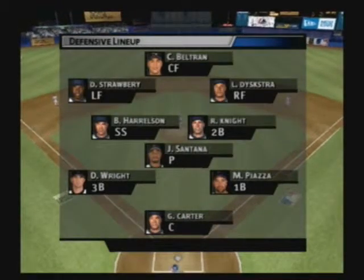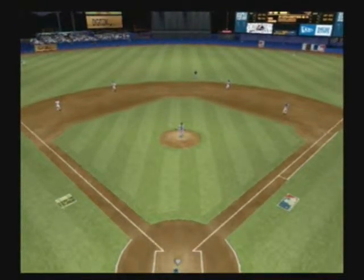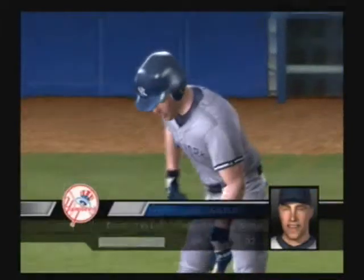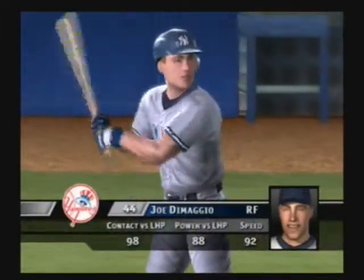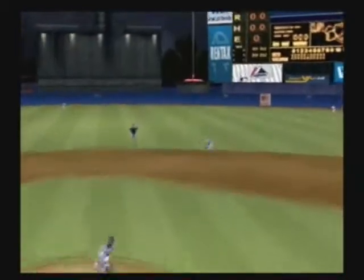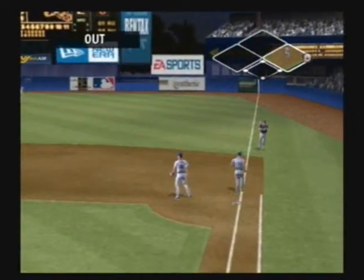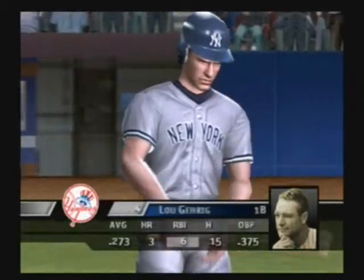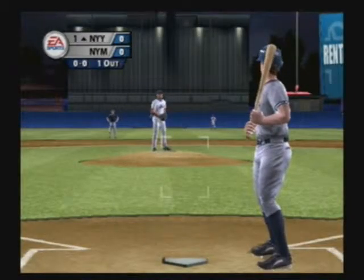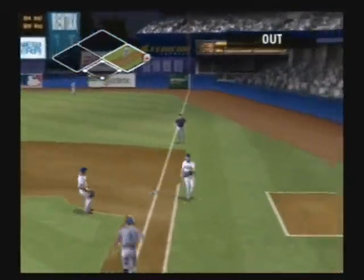It's Game 4 of the Fall Classic with the New York Yankees and the New York Mets. It's a slow roller out towards second. They got him for the out. Stepping in, Lou Gehrig. Hard hit ball over to the first baseman. Two outs.